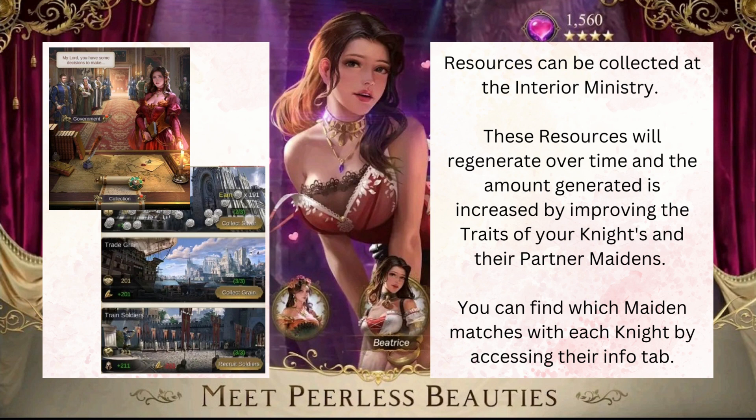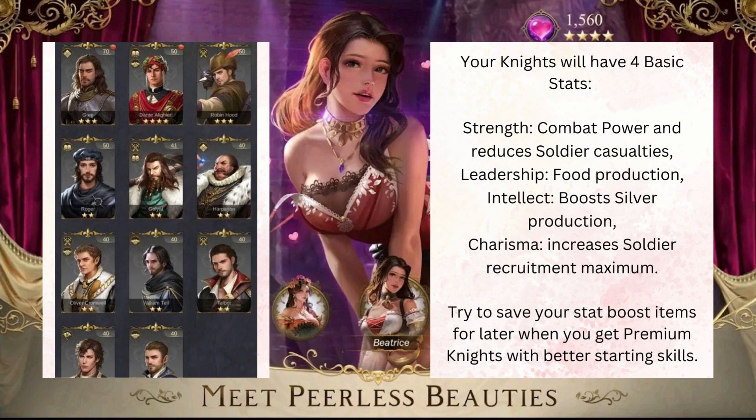You can find which maiden matches with each knight by accessing the info tab. Your knights will have four basic stats. Strength governs combat power and reduces total soldier casualties. Leadership affects food production, intellect boosts silver production, and charisma will increase the total maximum soldiers you can recruit.